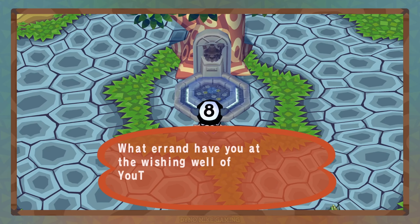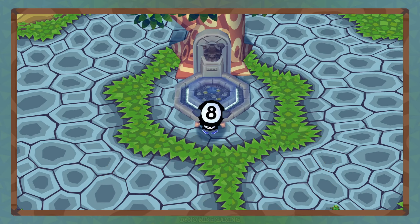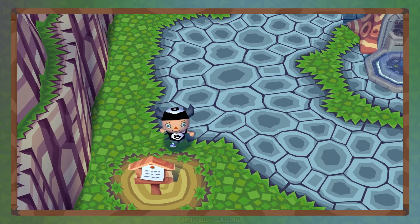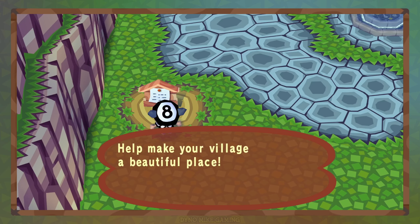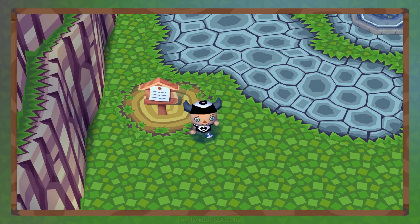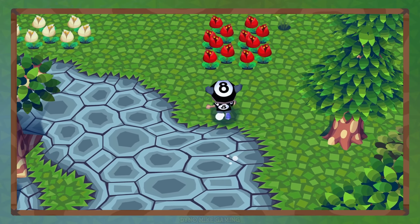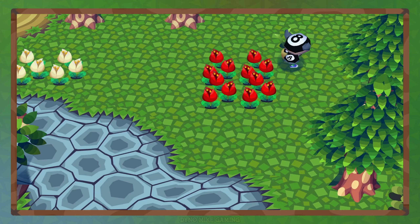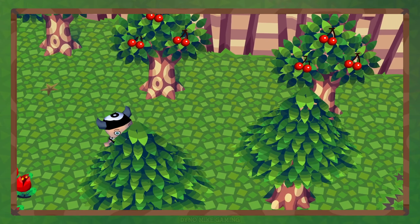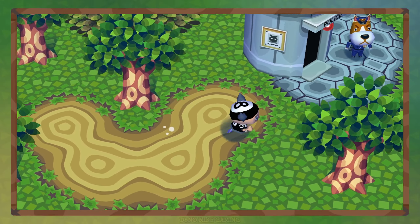Lots of flowers everywhere. So here's the wishing well — this is where, when I showed you guys the video, I have a perfect town. He'll tell me it again, I guarantee it: 'Everything is perfect. YouTube is a very livable place.' 'Help make your village a beautiful place — plant flowers and attract people to your town.' I thought this was the perfect sign to put near the wishing well. I love when the signs match like that — I'm a big stickler for that.